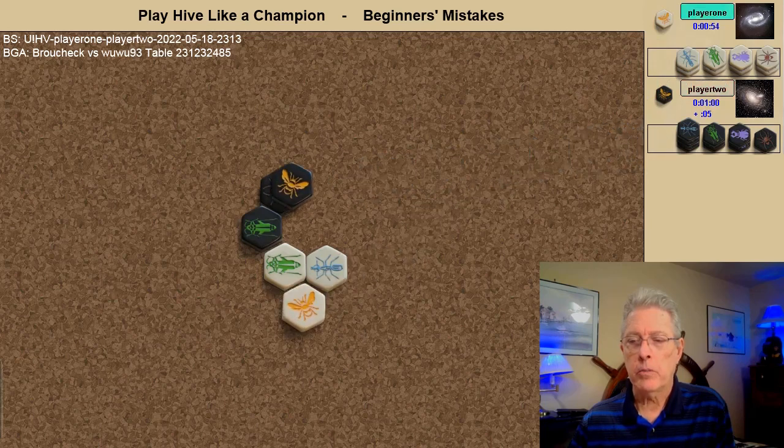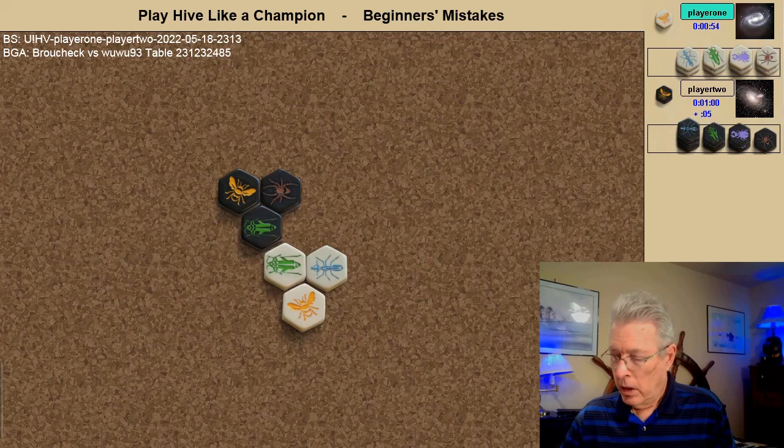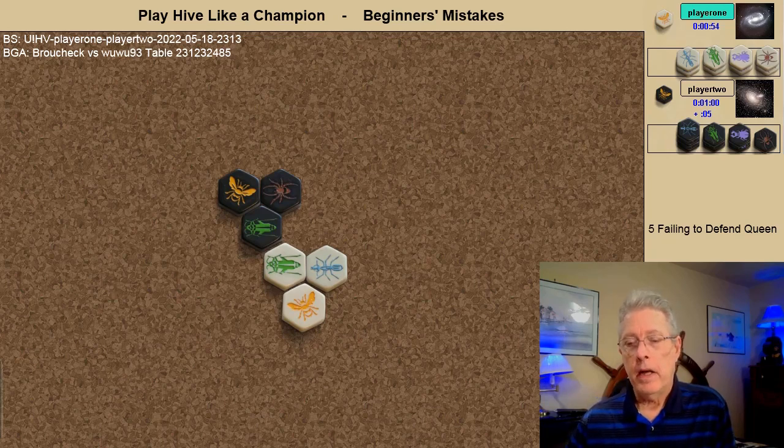Both players bring in their queens and here is the first of six beginner mistakes — from the chapter on beginners mistakes, section 8.5: failure to defend your queen. Both players played their queens in line as compared to in elbow, and each has only one good defending bug. A defending bug is a bug that can jump out when it's completely surrounded. Each has a grasshopper, but other than that white has an ant and black has a spider.